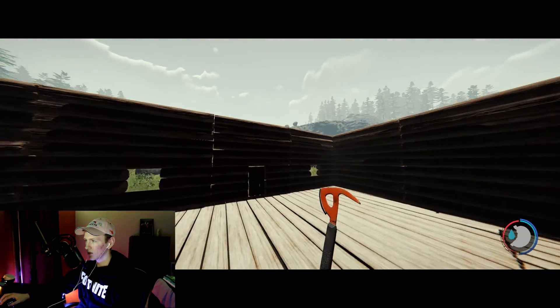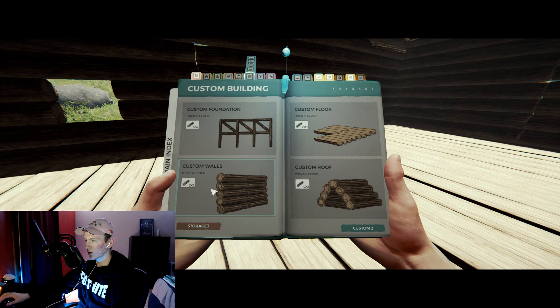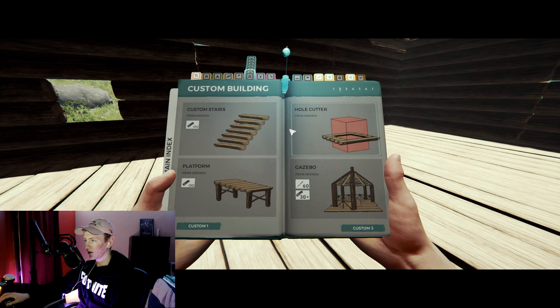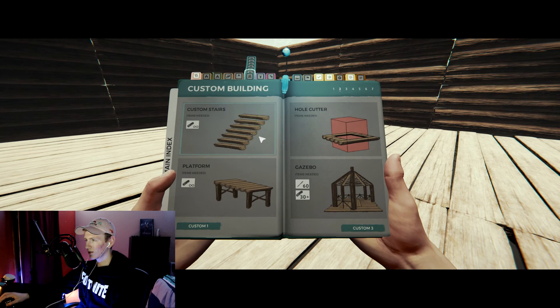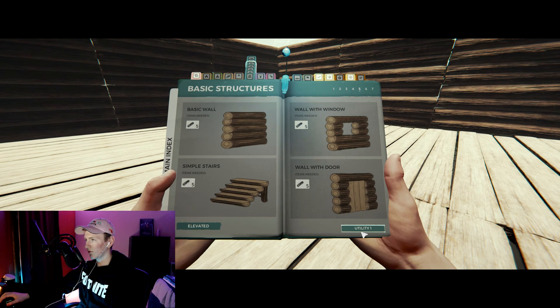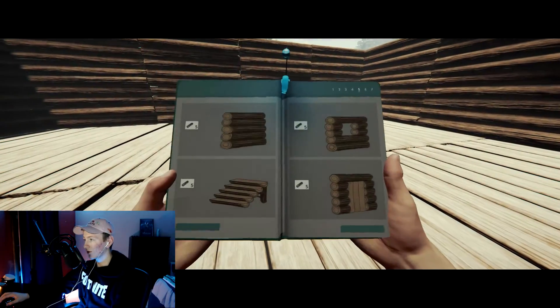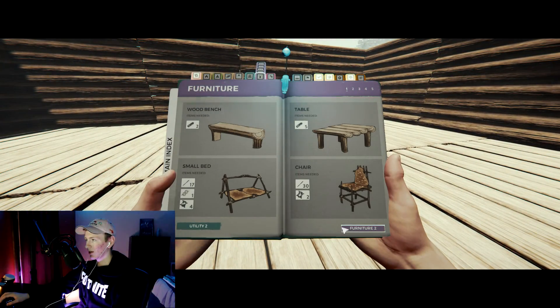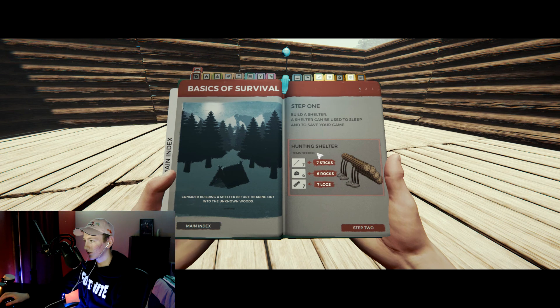Okay, we're going to get rid of this roof attempt. I honestly don't know how to do it. Maybe there's another custom foundation or something else we need to make. Maybe it's a platform? There's custom stairs, a gazebo, tree platform... so they don't really have what I mean. I can't even make a secondary floor. I know you can, I just don't know how yet.